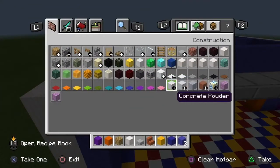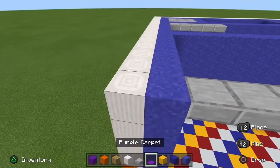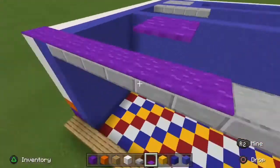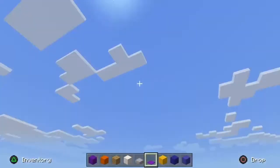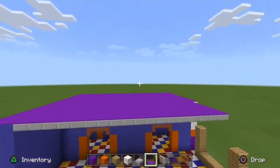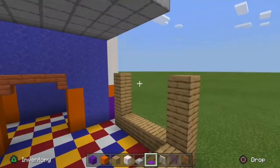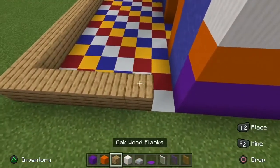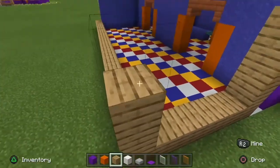On top of that, grab some purple carpet to imitate the roof of the arcade and fill all of this in. There we go — took about three or four minutes, not too hard. We have the main structure so far in terms of the inside. Now I got a bit advanced figuring out what I want to do — you're gonna do it three blocks in height, one, two, three.